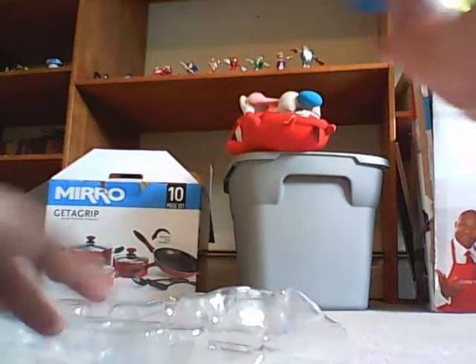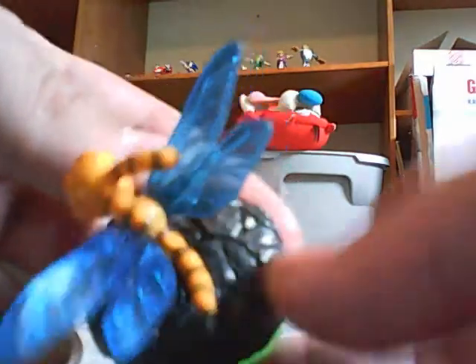The second item that comes with this expansion is Sparks the Dragonfly. Now this character was actually in previous Spyro games, but in this one he's just an item you put on the Portal of Power and he aids you in some sort of fashion. I'm not quite sure, I haven't seen it, but it's pretty cool to add it in at least as an item you can use.